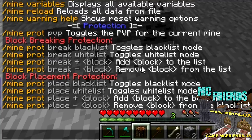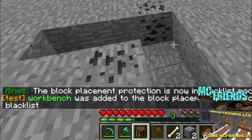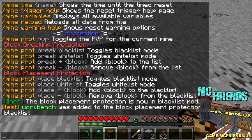What you want to do first is turn on the place blacklist. It's going to turn it on, and then you want to add the workbench to it. Workbench is ID 58. Now let's go ahead and de-op myself just so I can show you that this does work.